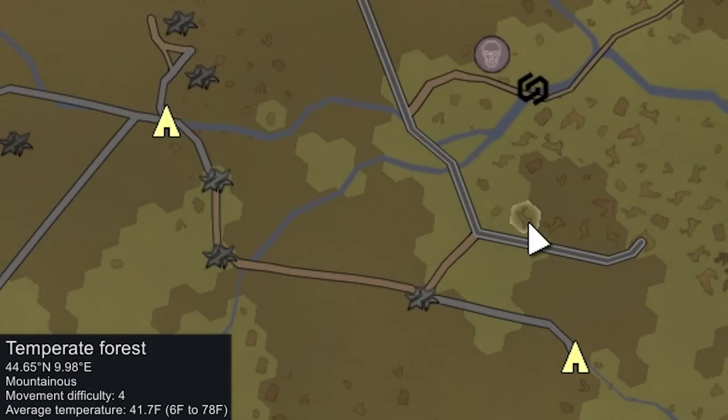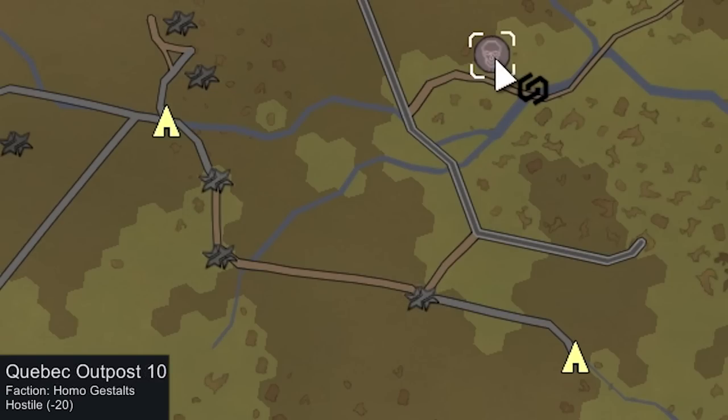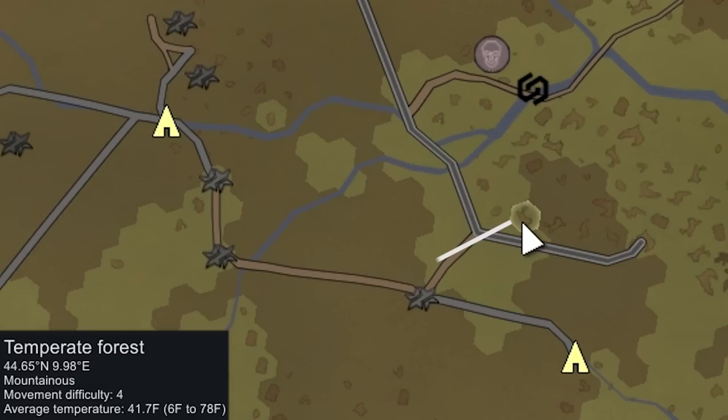We're starting on this mountainous tile which is fairly close to a bunch of porter faction outposts — six of them that we can easily trade with. These guys are allied to us. Being near friendly factions won't change the fact that we're getting raided every single day, but it will make it easier to trade goods and potentially buy some nice stuff. There are also some nearby Homo Gestalts if we want to attack them. The average temperature here is a cool 41 degrees Fahrenheit and can drop down to 6 Fahrenheit, so it's going to be fairly cold.